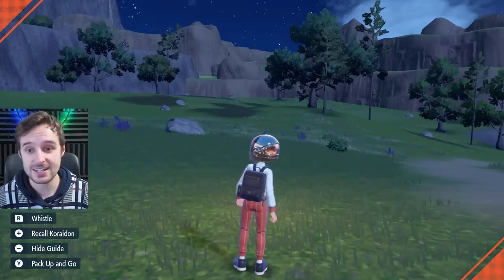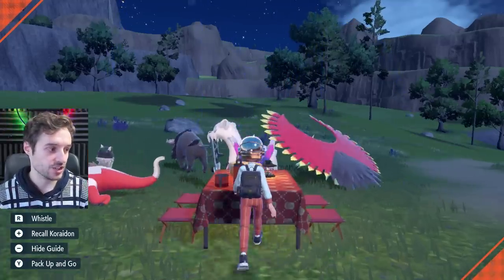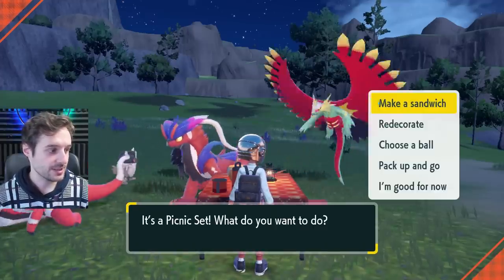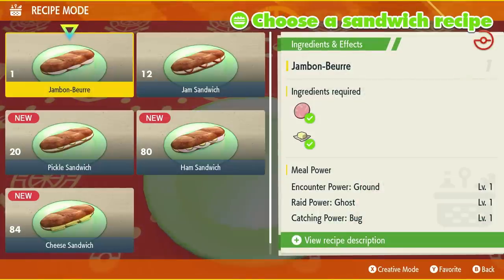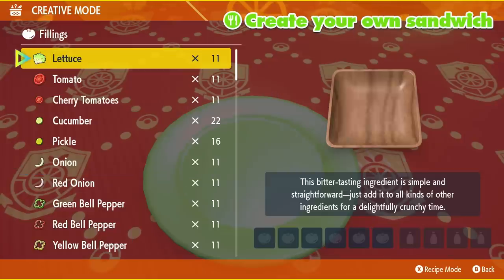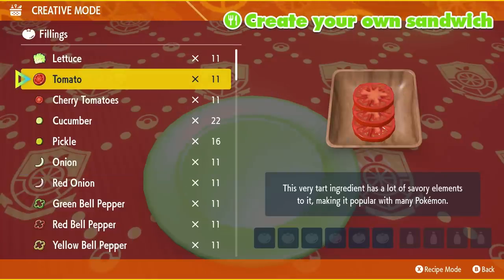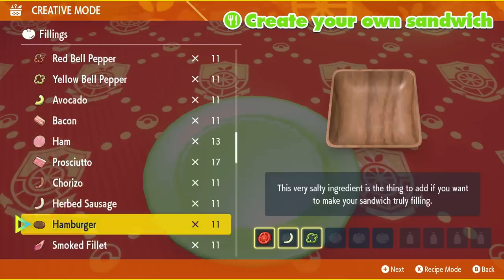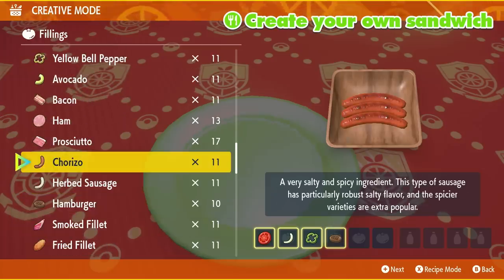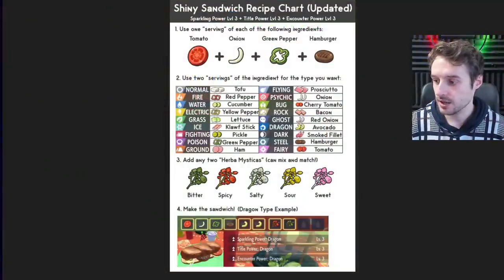Let's make a picnic and get the Ghost level 3 encounters I was doing for my recent videos on the infinite shiny spawn exploit. Let's go ahead and make a sandwich — I'll get rid of the camera so you can see everything. We're going to hit X for creative mode. The formula you always have to use for every typing is: tomato, onion, green pepper, and hamburger. For ghost, I'm going to use two red onions. Let's go do that — one, two. There we go.